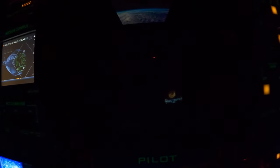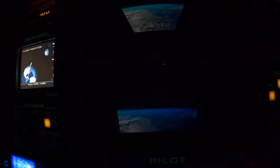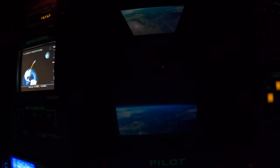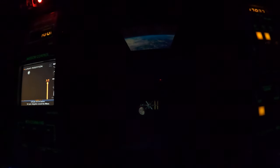Pilot, engage second stage rocket, now. Engage. Leaving Earth orbit. Velocity: 15,000. 16,000. You should have visual of the space station now, and you are on course for your slingshot around the moon.